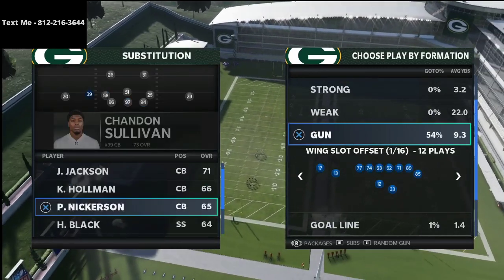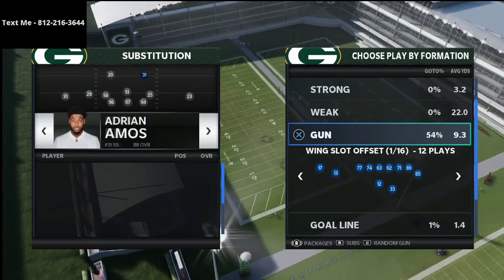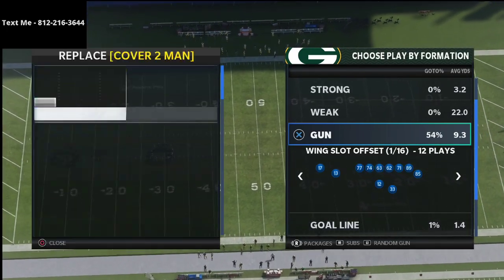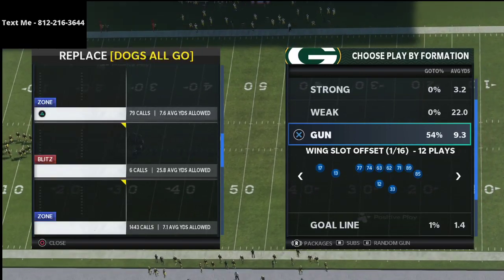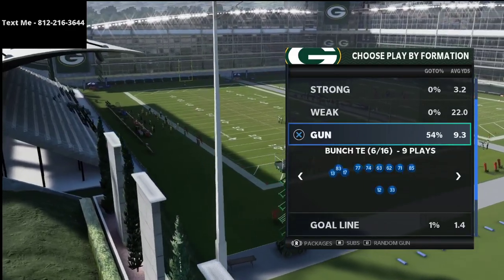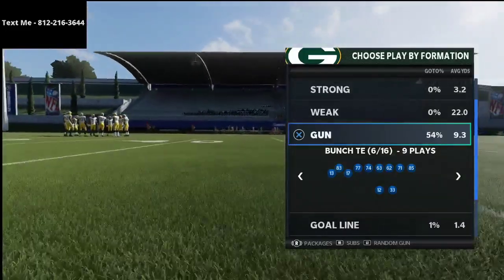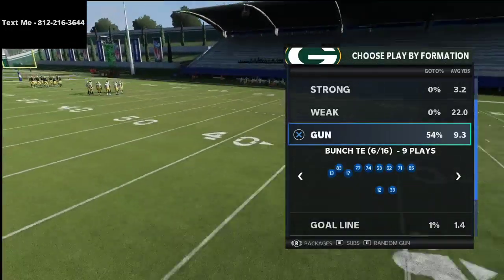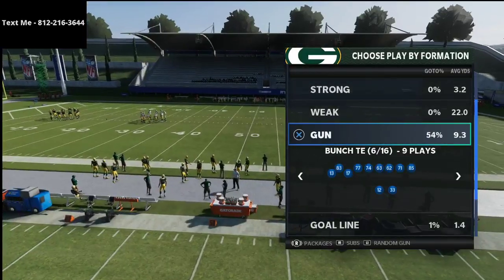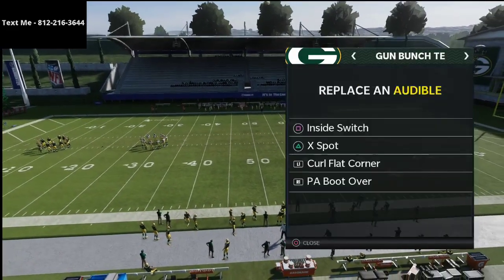I'm going to go ahead and sub in some fast receivers — or fast corners — just to help with coverage on the defensive side so you can see everything unfold. Basically what we're going to be talking about today is the Bunch Tied In. The Bunch Tied In in Madden 21 is extremely underrated. It can do pretty much everything the Shotgun Bunch offense can do and the Trips Tied In offense can do — all in one formation. That's why I like it so much.